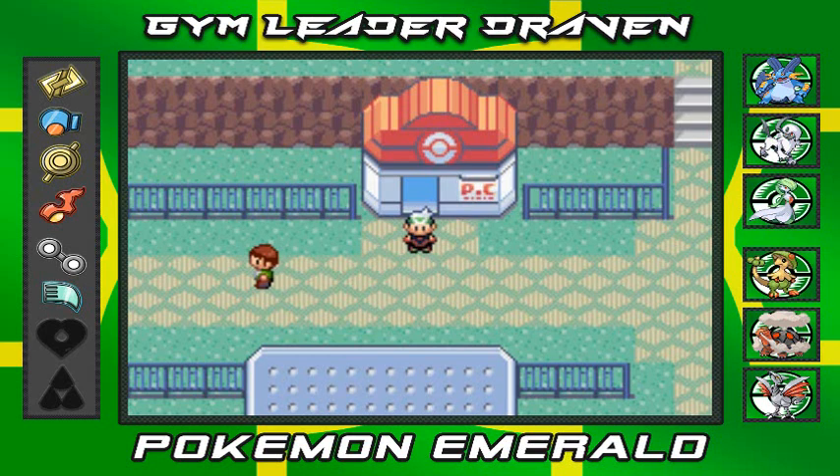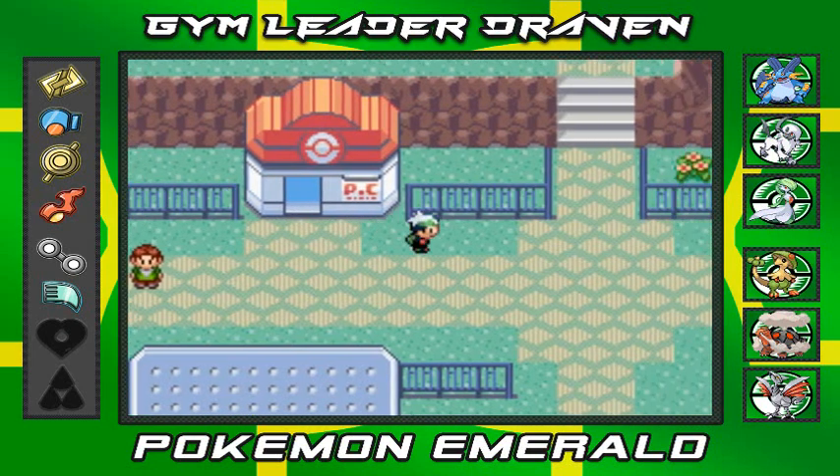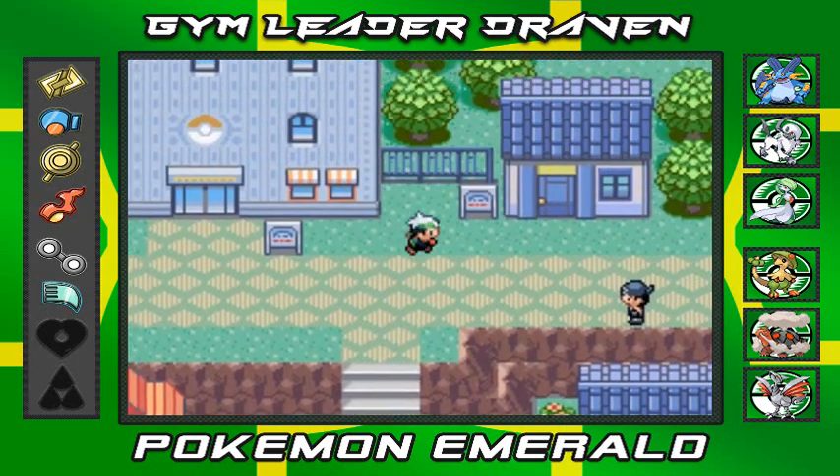What's up guys, it's me your badass who is Draven and welcome to another episode of our Pokemon Emerald Walkthrough. In our last episode we actually went through the Team Magma Lair and happened to find Groudon in there. He kind of disappeared, and now it is time to go to Team Aqua and see what they're all about because, you know, it's Pokemon Emerald.